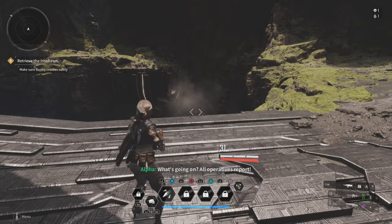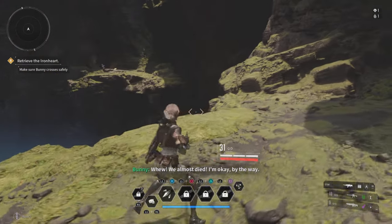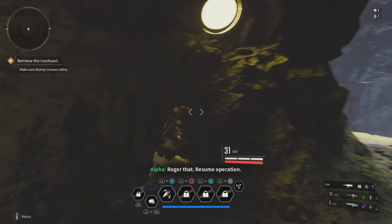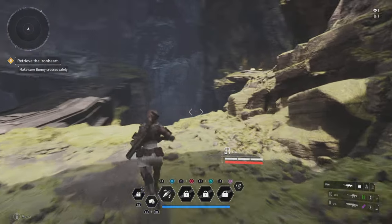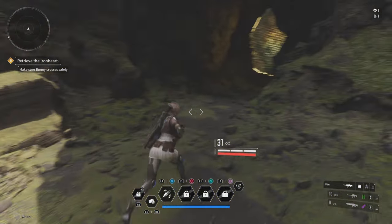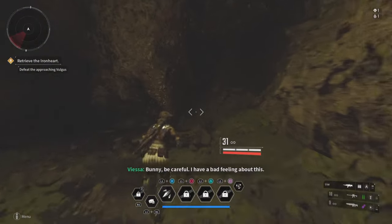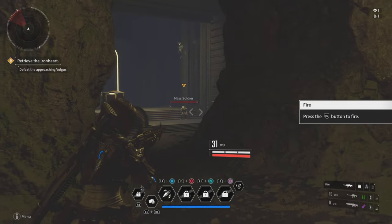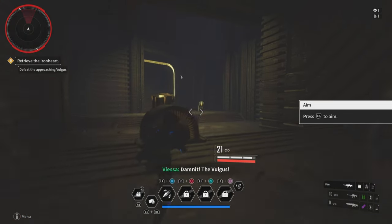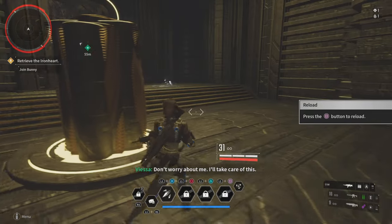What's going on? All operatives report — actually get over there. This dude looks like Fuse. Roger that. Oh, resume operation. Our path's been cut off, we better find a way around. Oh, it was meant to be cut off. Bunny, be careful. Bye Bunny, you left me. I'm killing Greniers — don't worry about me, I'll take care of this.